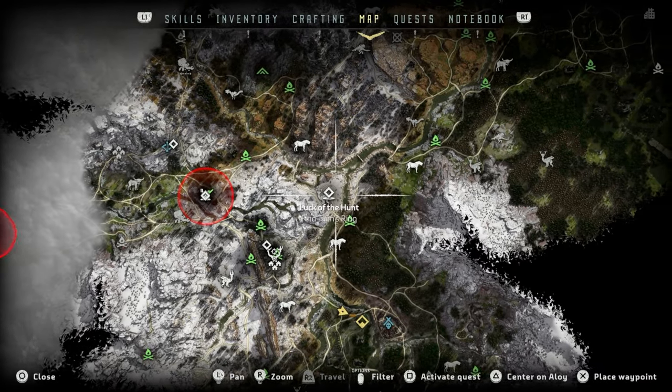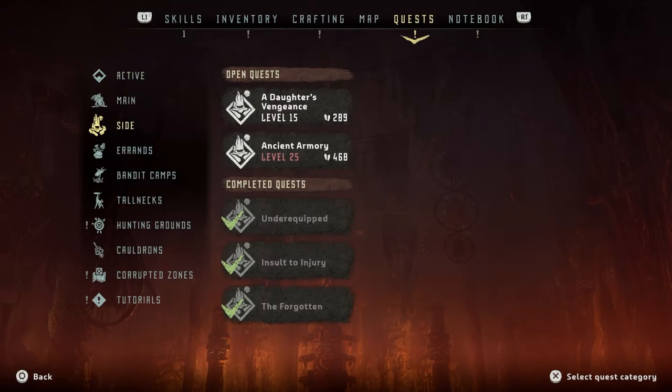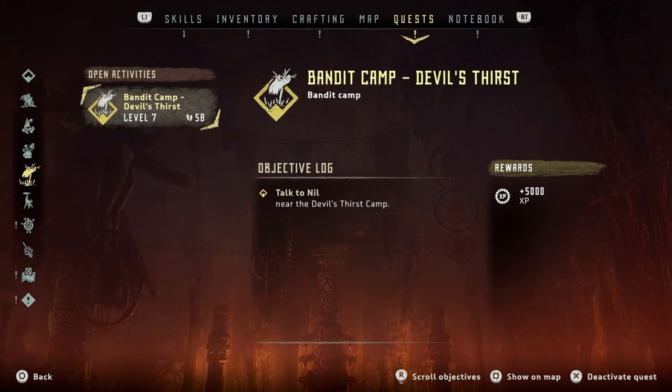What I'm trying to say is we need to just burn through a few of these quests. Bandit camp: Devil's Thirst. Talk to Nil near the Devil's Thirst camp and that will be plus 5000 XP. I was hoping this would give me a skill point.